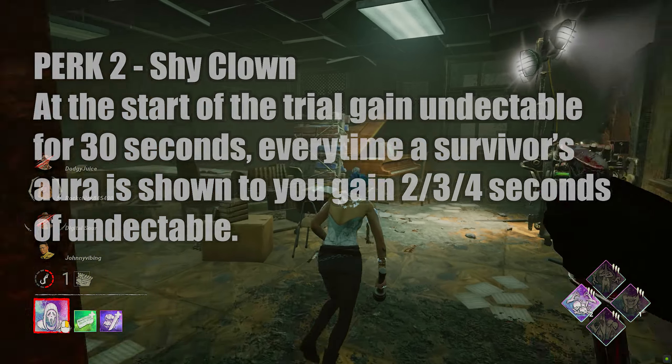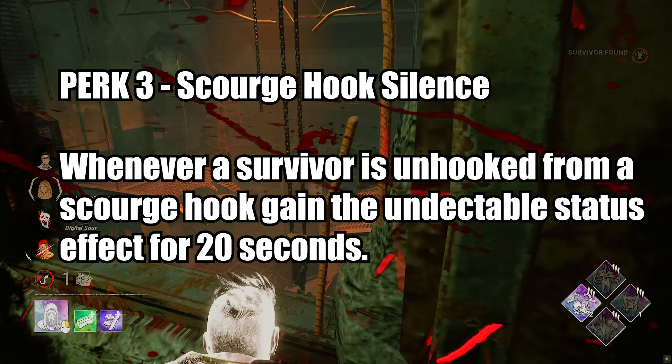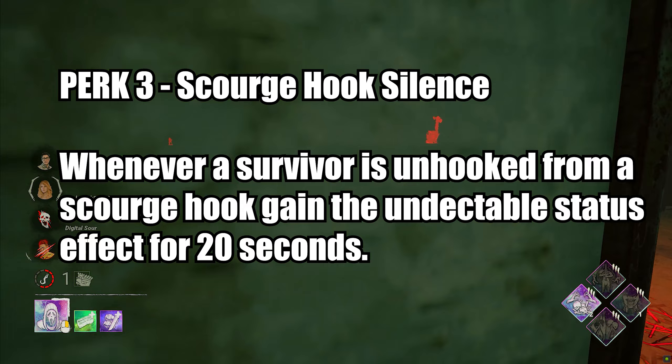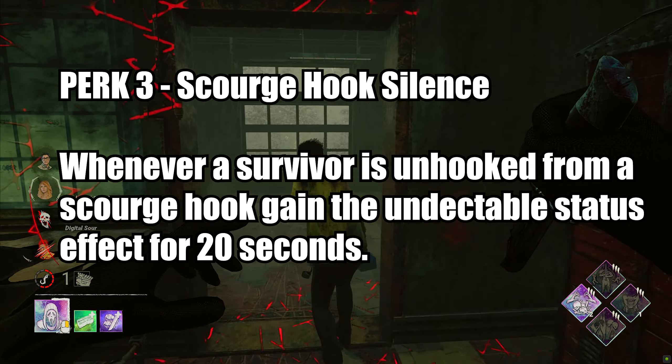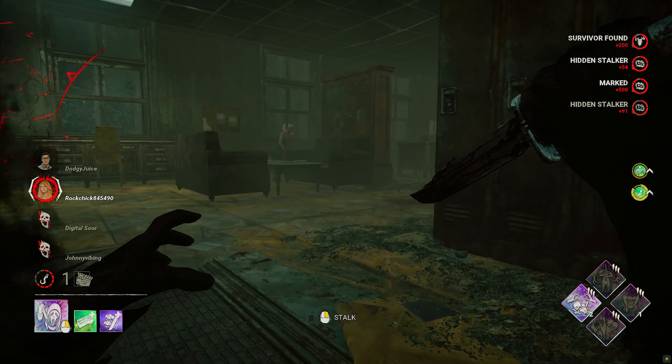Perk 3 is Scourge Hook Silence. Whenever a survivor is unhooked from a Scourge Hook, you gain the undetectable status for 20 seconds. This could work really well with other Scourge Hook builds. The idea is that just as you can have builds focused around totems, you can have builds focused around Scourge Hooks — they don't seem to be as common a thing.